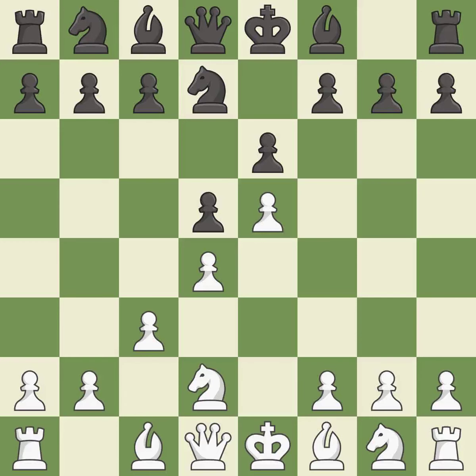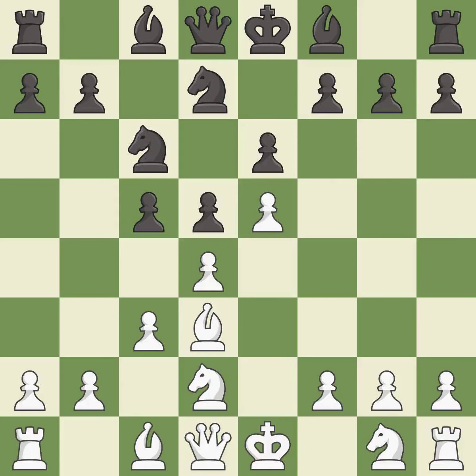c3 supports the d4 pawn and allows the queen to develop to the queenside. This develops a bishop off its starting square, getting it into the action. Nc6 develops the knight and attacks the d4 and e5 pawns. Ngf3 develops the knight toward the center and supports the d4 and e5 pawns. It is the last book move.